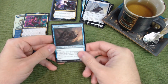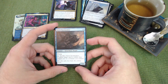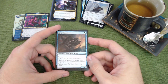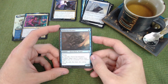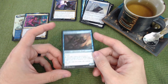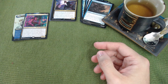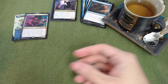Siren Stormtamer costs one blue, is a one-one with flying that can attack if needed, but its real value is the ability to sacrifice it and counter a target spell that targets a creature you control. It's a good threat deterrent even when you have no intention of using ninjutsu with it.